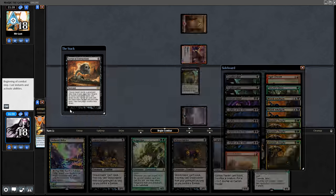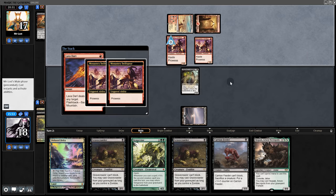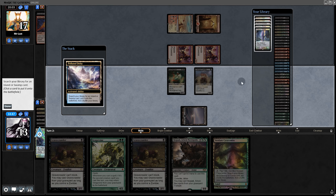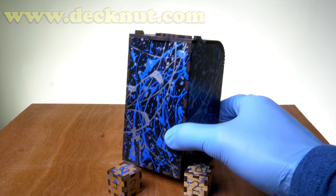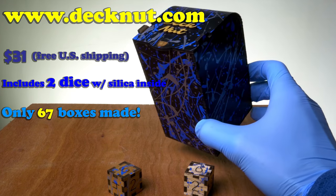There's a Surgical — luckily there's only one other Amalgam in the deck since we boarded out the other two. Then back to them: another Monastery Swiftspear and a Lava Dart. We get Hogaak and a Gravecrawler; they swing for four. We play the Feeder, cast Gravecrawler and Hogaak — and there's the concede.